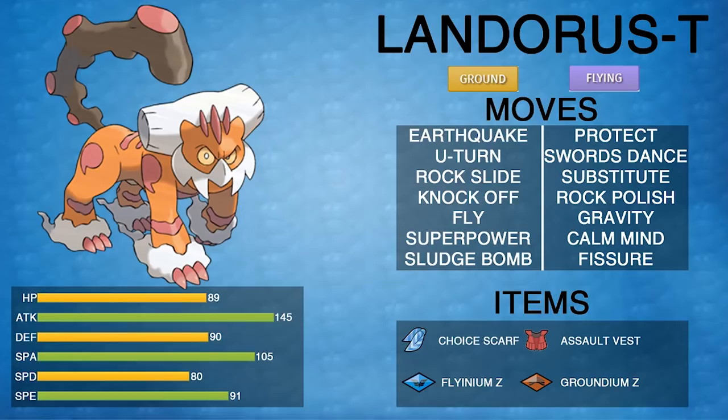So why is Landorus so good? First, it has really good stats — you can see them in the bottom left corner. It has good HP, a sky-high Attack stat, decent Defense paired with Intimidate, which is one of if not the best ability in VGC. Special Attack is actually decent enough for a niche special attacker role, though that's not super common. Not amazing Special Defense, but not terrible either, and a decent Speed stat.